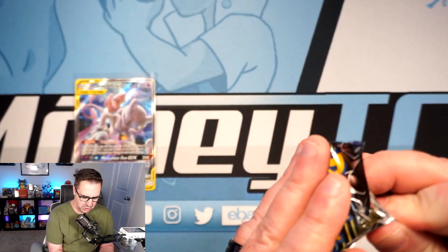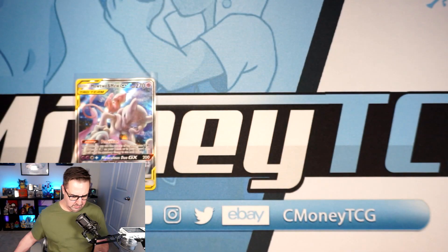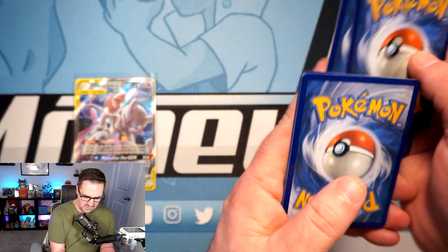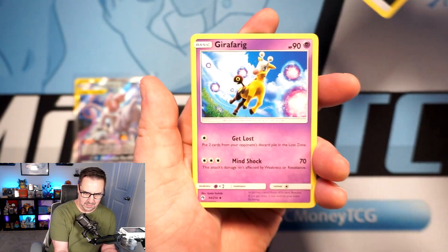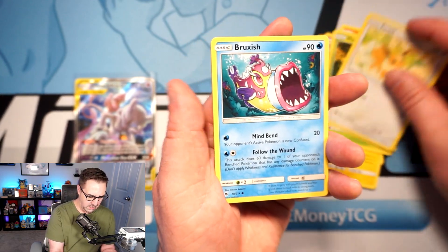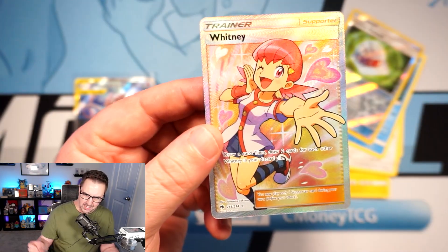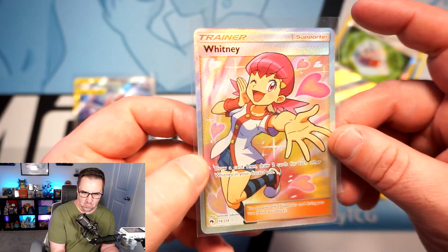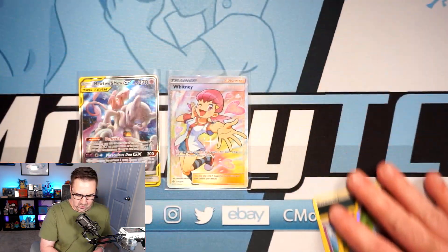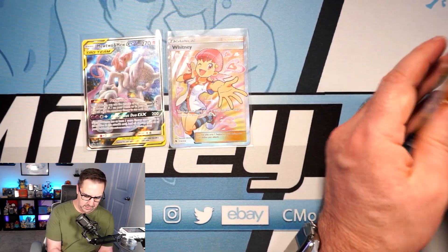Lost Thunder next — we just saw a rainbow Lugia pulled on this channel recently. I really want to open a booster box of Lost Thunder, but it's going up to like $400 — it's ridiculous how expensive it is right now. Let's see if we can get a rainbow or full art Lugia out of one single Lost Thunder pack. Cyndaquil, Pineco, Eevee, Bruxish, Toy Helmet, and a Full Art Whitney! Let's go — a Full Art trainer! Full Art trainers are taking off, and we pull a Full Art Whitney right there.